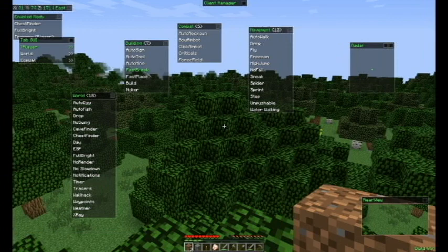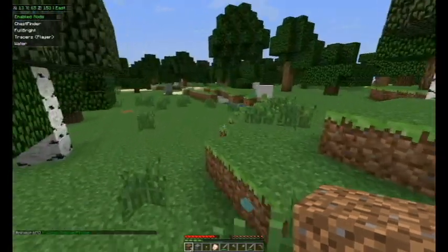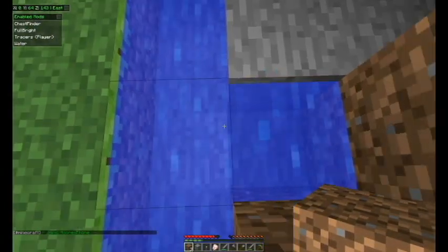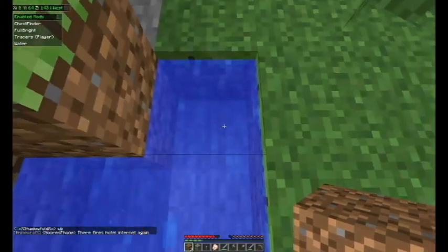Auto Sign, Auto Fish, Auto Mine, Fast Break, Build — yeah, that's pretty much a lot, covers everything. Can step and waypoints, no slowdown, no render. ESP tells you what they're carrying. Drop probably drops your entire inventory. Water Walking — let's go check out Water Walking, see if that works. Water Walking does not work. It does not work, or if it does it's really glitching.